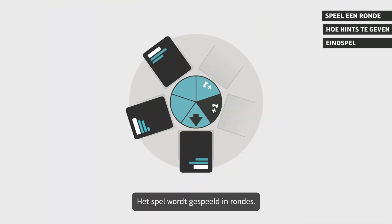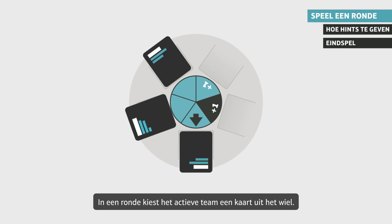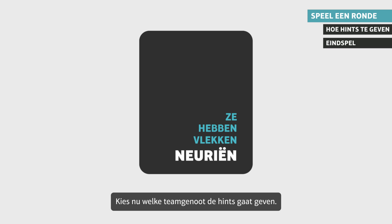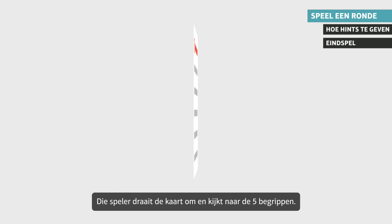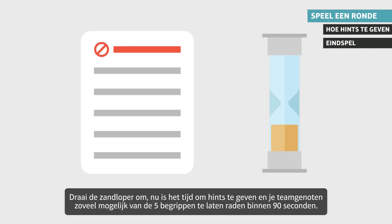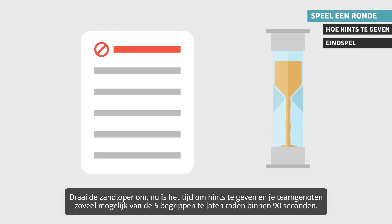The game is played in rounds. In a round, the active team chooses a card from the wheel. Each card shows a challenge and whether you have to talk, draw, mime, or hum. Choose which teammate will give the hints. That player turns the card over and looks at the five objects. Flip the sand timer — now it's time to hint and get your teammates to guess as many of the five objects as possible in 90 seconds.